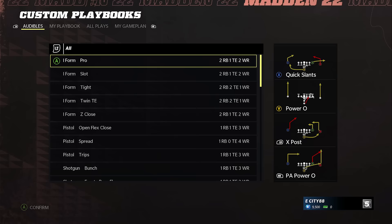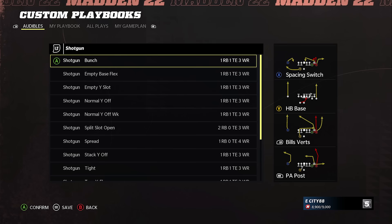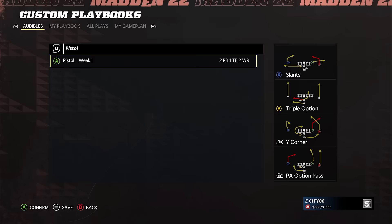Number 4: here are the best playbooks in the game this year on offense. I did an entire video dedicated to this where I broke down even more playbooks, so I'll drop that below in the pinned comment if you want to check that out. But just to give you a few quick ones right here: check out the Bills playbook, the Raiders playbook, and the Patriots playbook.